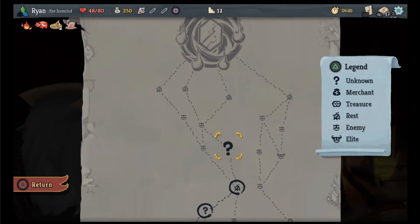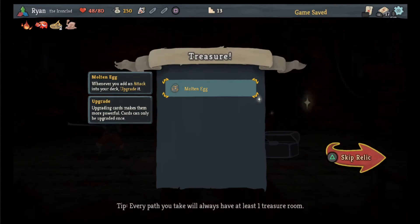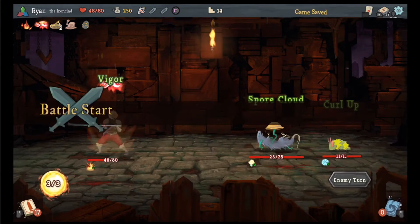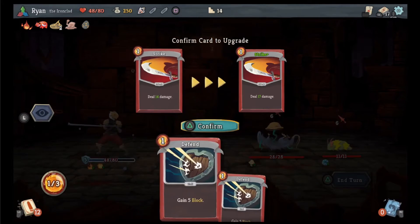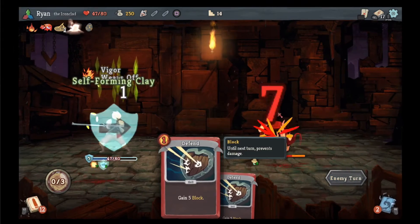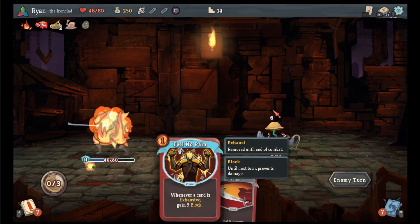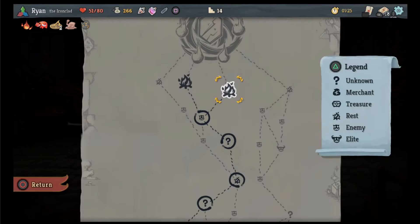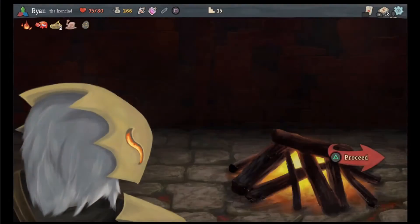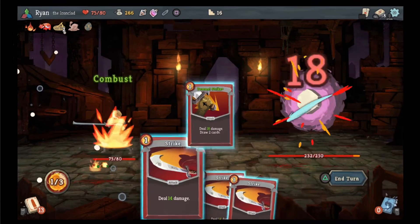Can I see the map? Question mark, enemy, rest place. We're gonna recall that so that we're done with that. Go here, get a molten egg — nice. Combust, armaments. We'll do strike, get rid of that boy. Cleave, strike, defend. Done. Pummel strike. Go here, heal up, and we'll have made it to the enemy. Nice. It's got to be combust, it's got to be pommel strike. Let's do feel no pain as well.